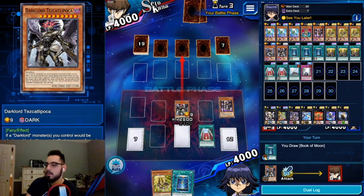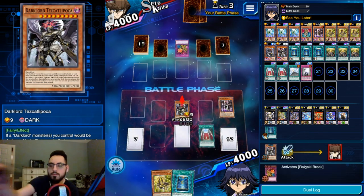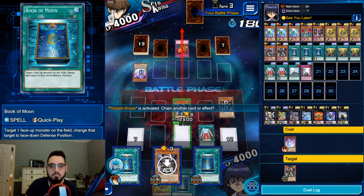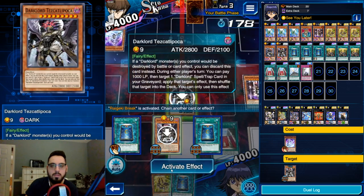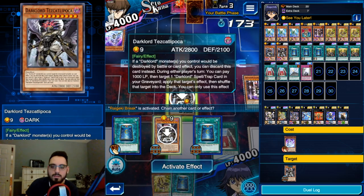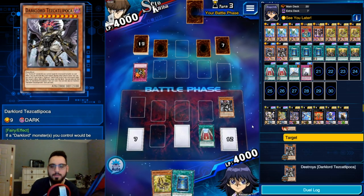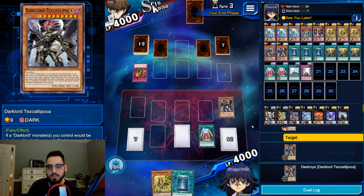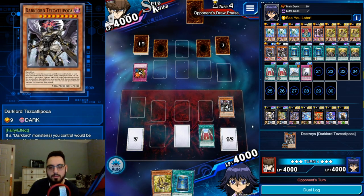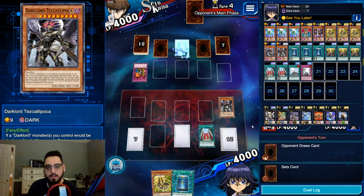It is Shiranui. Tezcat attacks for 2800. We draw another Book of Moon. I'm going to leave the trap in the grave - I don't want to draw the trap, I want the highest chance of drawing stick. No reason to gain life points here since I have Book of Moon to prevent a synchro summon, so I'm not worried at all.